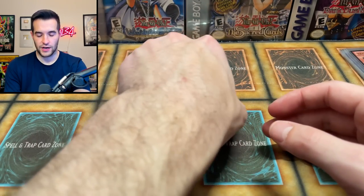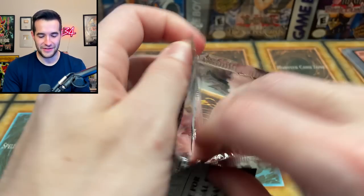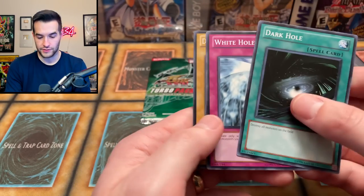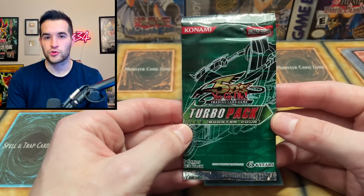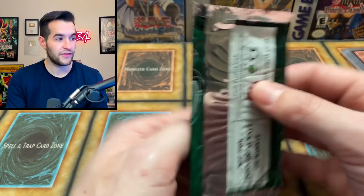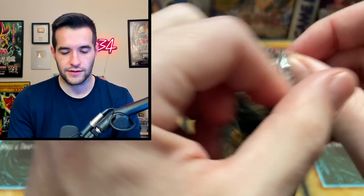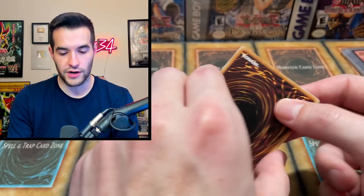Two packs to go — I still have hope. Come on, give us one more Ultimate or one more Deep Sea Diva — that would be so epic. Gotta believe in this epic opening. Let's go. Dunamis Dark Witch. And the final pack of this opening — hope you guys have enjoyed it. Make sure to subscribe if you want to see more cool stuff like this. We have ended up making this a very long video — there are 100 packs, what do you expect. It's been epic. I was expecting some cookie cutter ratios and we're not getting that today.